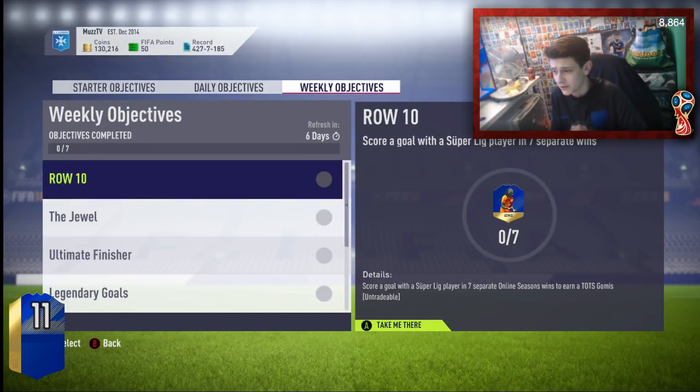I've got a really fast glitch for you guys for the new weekly objectives. It is for this Jomie's Team of the Season card — it looks absolutely insane. It could literally take you like 10 minutes, depending on how fast you do this.